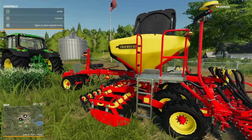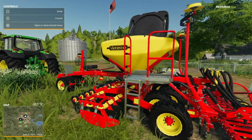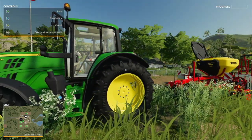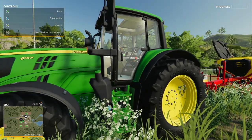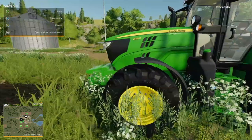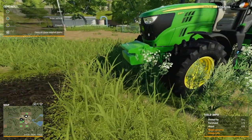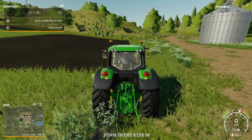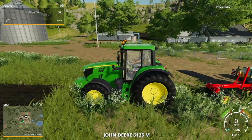We've got a Valtra — the 6135M — and it's green. I'm a fan of green; it's essentially a John Deere. We've got a front weight, and the tractor comes with one. I think there's some seed around there as well, so we'll jump in — first things first.